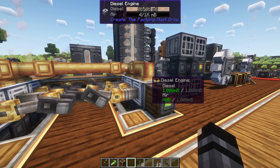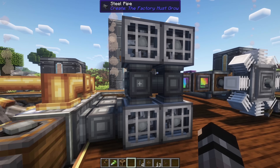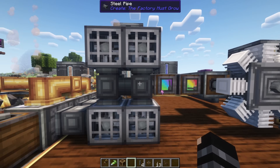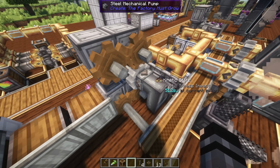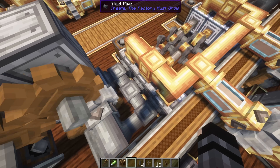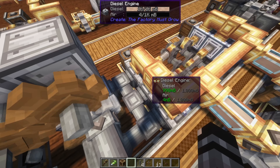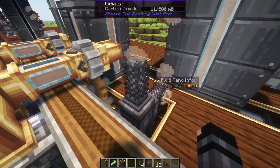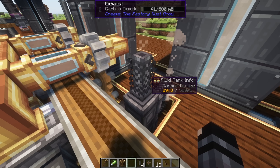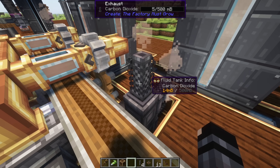The fuel system will be familiar, but the Factory Must Grow diesel engine introduces air intakes — you need to power air intake fans and pump that air into the engine. Each engine requires one fan and one input; it's not modular, so each block requires all three input/outputs. The last output is carbon dioxide, which you extract just like all other Factory Must Grow engines. This engine runs on diesel fuel.